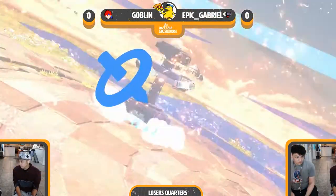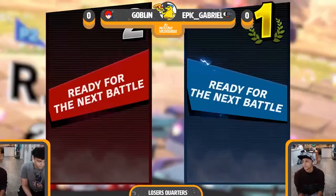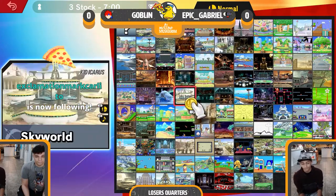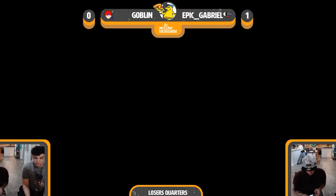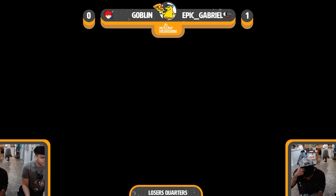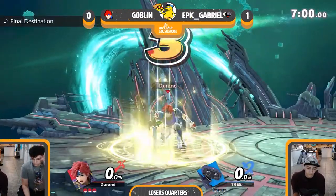It looked like Goblin tried to air dodge there. Something I learned — which I always thought, but Dwang confirmed — is that if you're mashing air dodge toward the stage because you're getting knocked toward the blast zone, if you're right on the edge of the blast zone when you air dodge, you air dodge directionally and it actually pulls you toward the blast zone before actually air dodging. So in that pull-away, if you go into the blast zone, you die. That's what happened there.